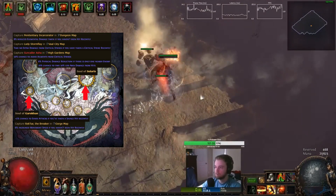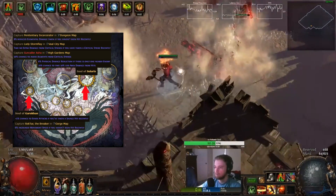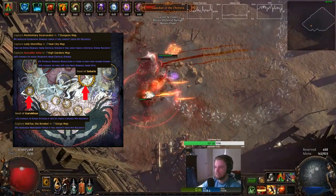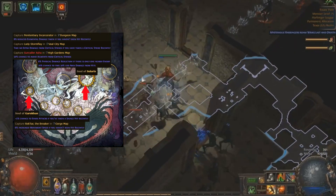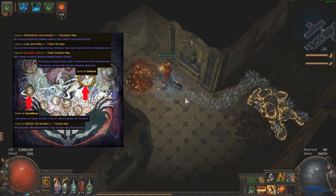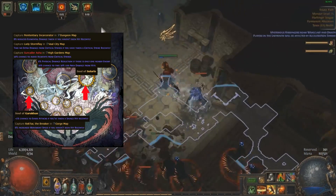In my opinion, for this character, the Soul of Solaris and Soul of Garukhan are two of the most versatile powers this build can equip. As shown on screen, Soul of Solaris offers a variety of bonuses. While this character can shrug off most hits with its high chance to block and evade attacks, Soul of Solaris gives us an opportunity to protect ourselves from any rogue crit that bypassed our defenses. Furthermore, the extra bonuses to physical damage reduction can be important when completing endgame content such as Uber Lab.